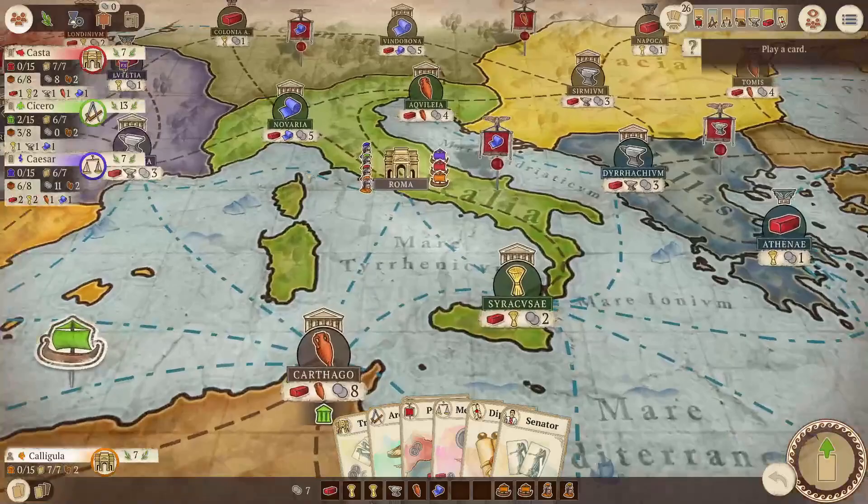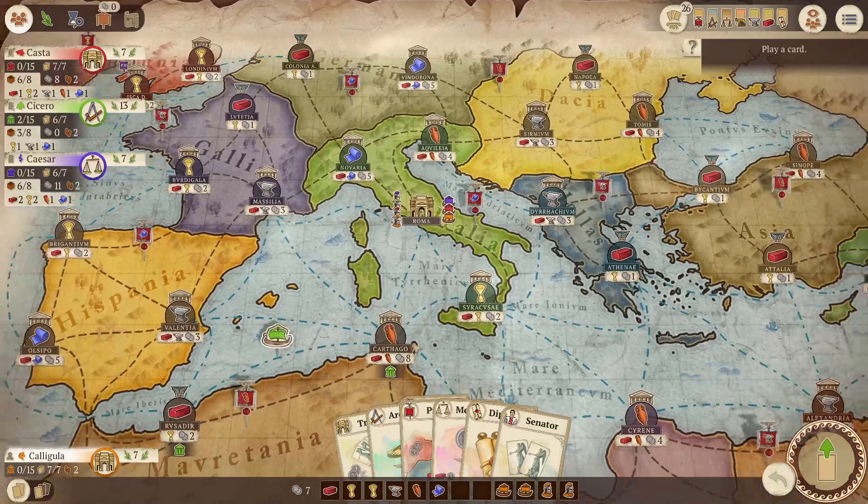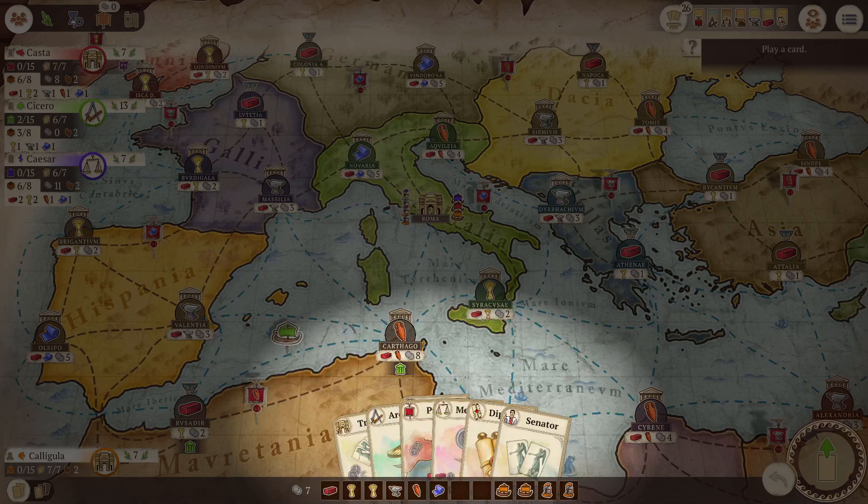Concordia is a turn-based engine building game in which each turn you play one card — and that's it. Cards represent actions. When a card has two actions you will have to choose one. Every player starts with the same hand of cards but they can purchase more as the game progresses.